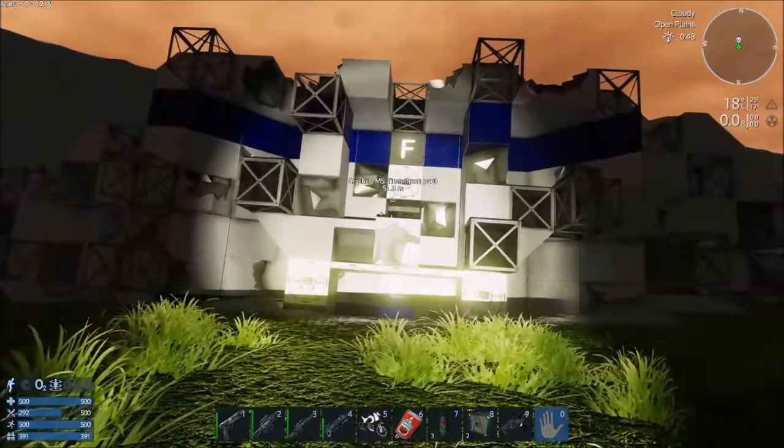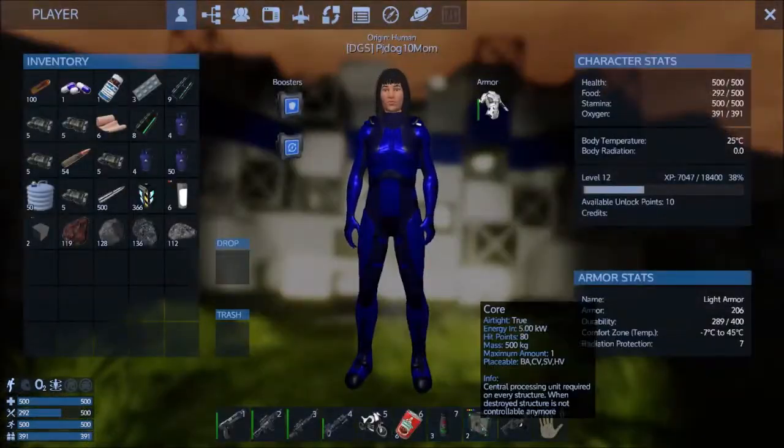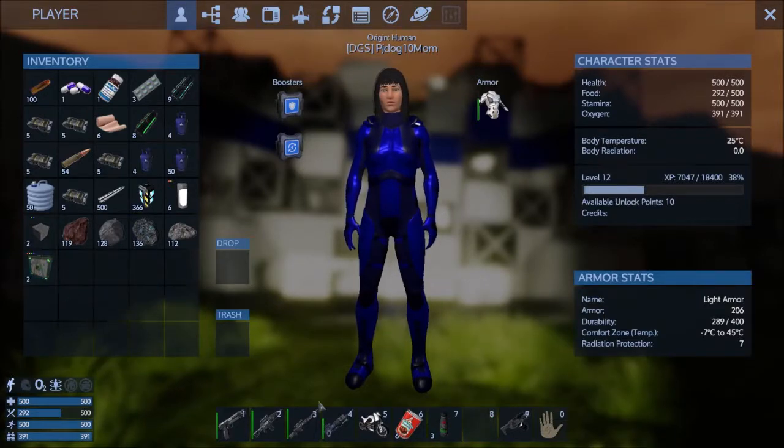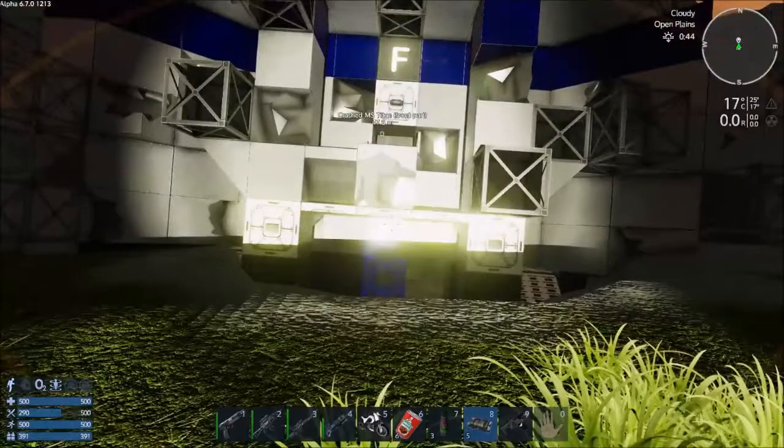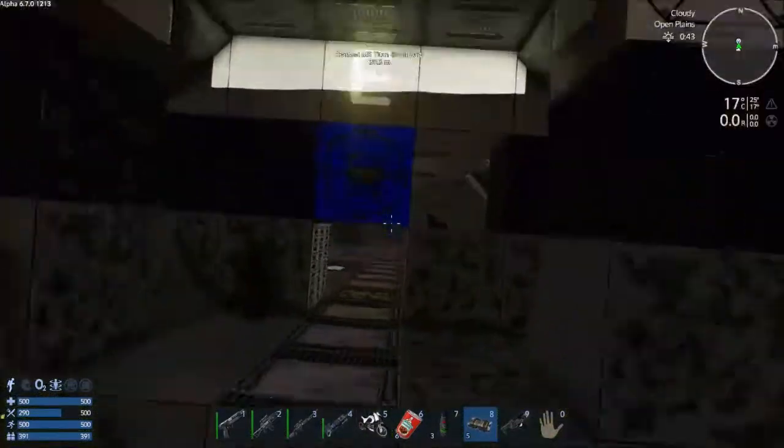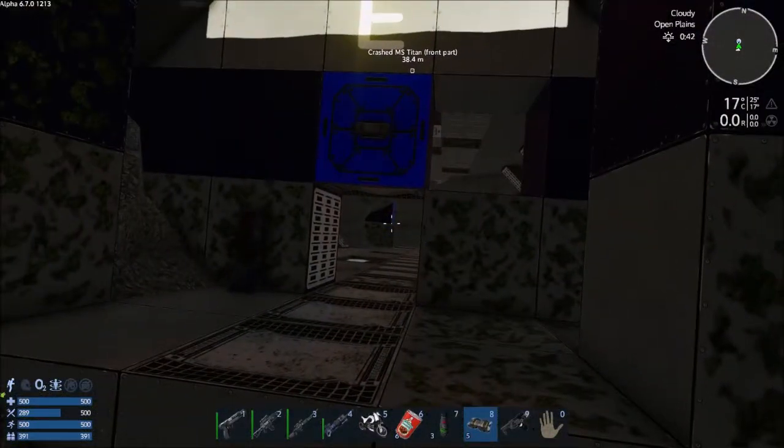I'm going to put some core here, put some explosive devices over here, and we're just going to start blowing bits and pieces so I can make this a little bit wider — see if I can get my guy in.